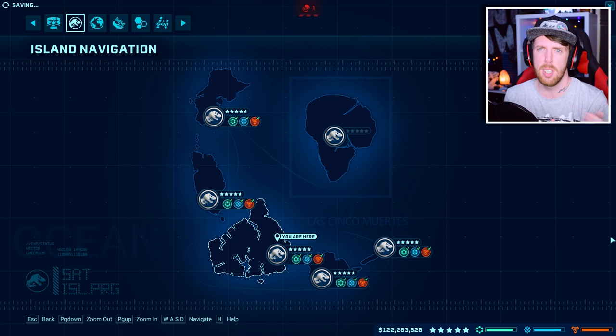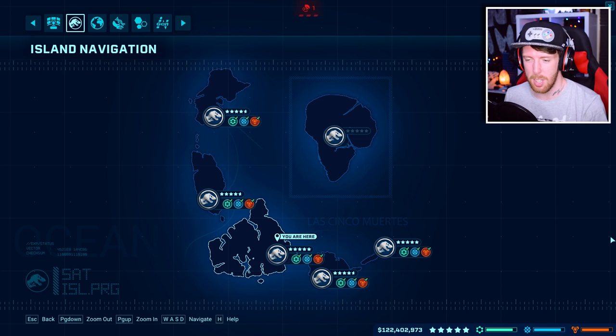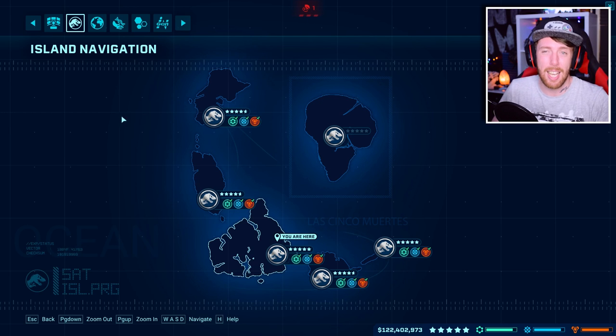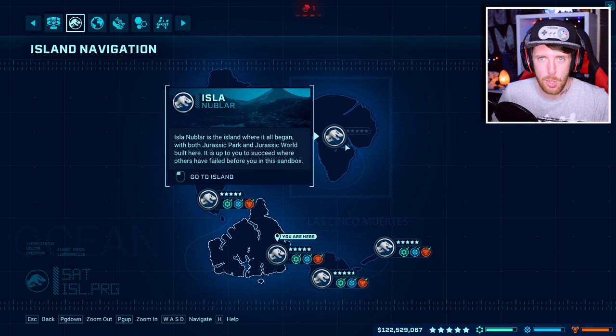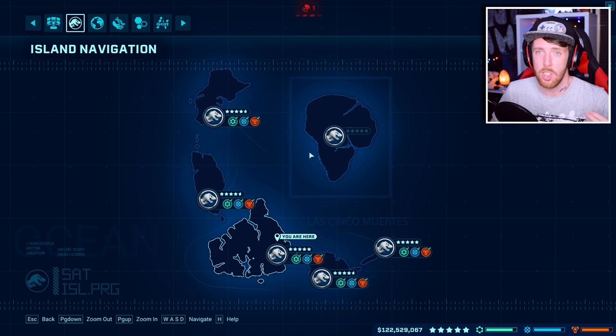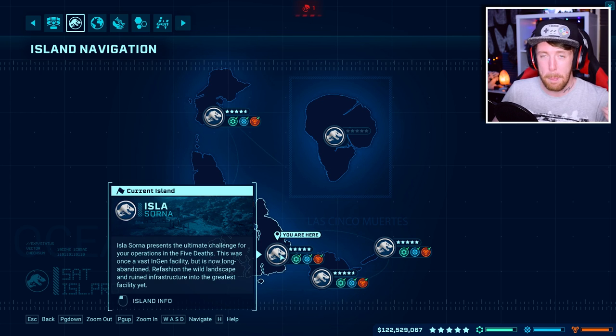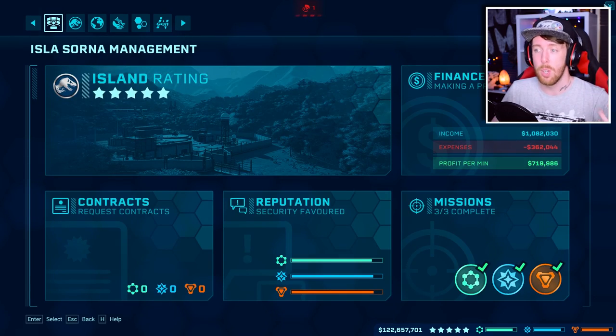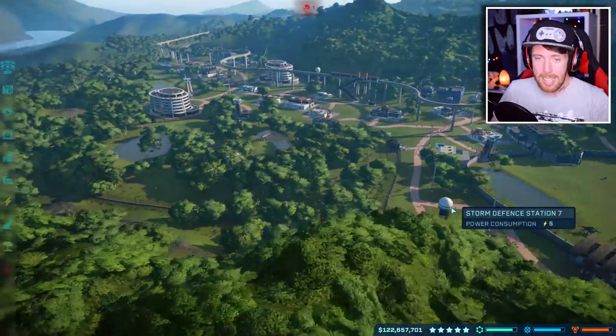When I've left those islands to go to another one, maybe a dino has died, broken out, or a facility has been broken from a storm — it's a case of repairing it and it goes back to 5 stars. I have gotten every single island to 5 stars except Isla Nublar, which is the sandbox island — that's my next stage. All these mission islands are at 5 stars and Isla Sorna, being the biggest and most difficult, is definitely the most challenging and is at 5 stars.